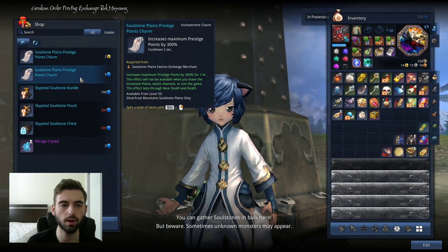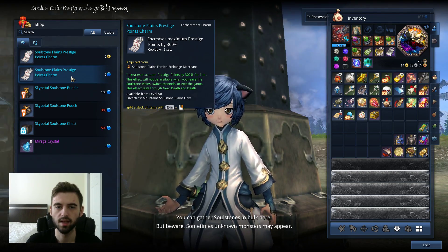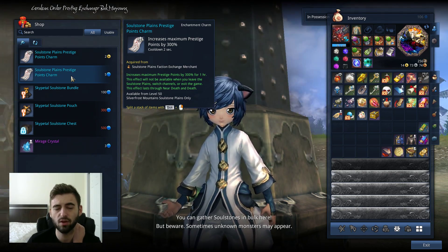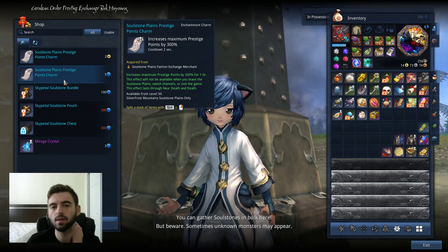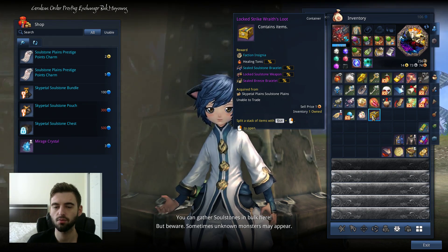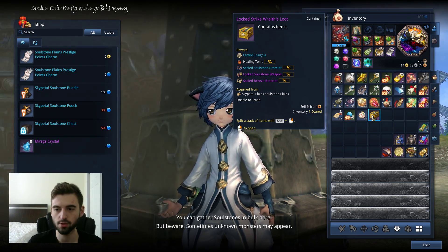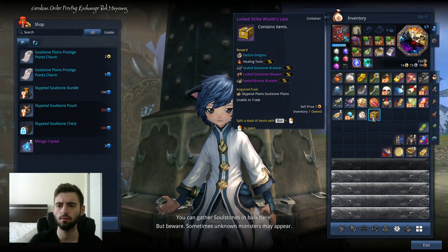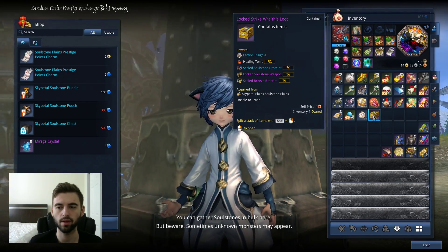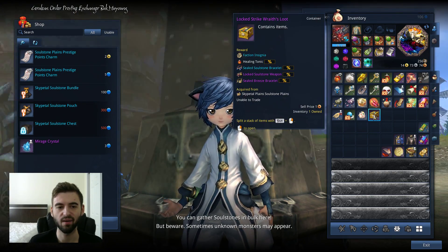If you want to pick up more prestige points, you can get a soul stone prestige charm here for 5 prestige points — it increases your maximum prestige points by 300%, jumping you up to a maximum of about 1,200 prestige points. In addition to soul stones, you can also pick up faction insignias and, on weekends, you have a chance to pick up full moonstones and evolved stones dropped from these chests. It's a pretty decent place, though on weekends it is absolutely packed with players.